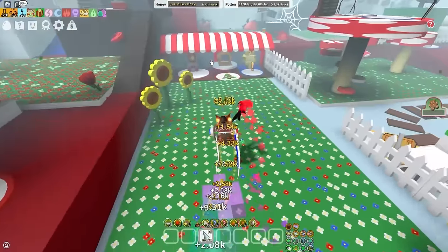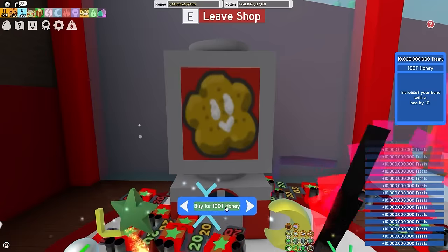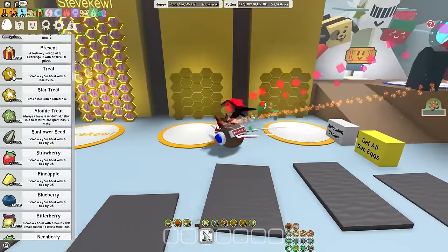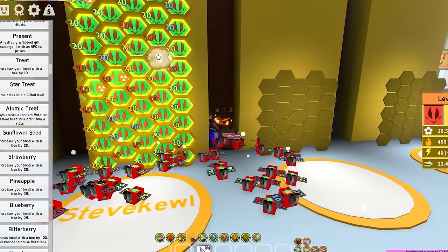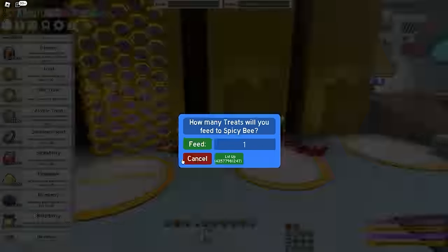So yeah, before I boost and kill the slump snail, I'm gonna spend a little bit of honey on treats. And by a little bit, I mean I'm gonna spend all my life savings on treats. All that gave me 10 quadrillion honey for a reason. And there we go, I have bought a small amount of treats — not too many, of course. I wouldn't want to go bankrupt making this video. So I'll still level up as many spicy bees as I possibly can. I think 10 quadrillion honey worth of treats is enough to level up at least like 15 bees to level 21.